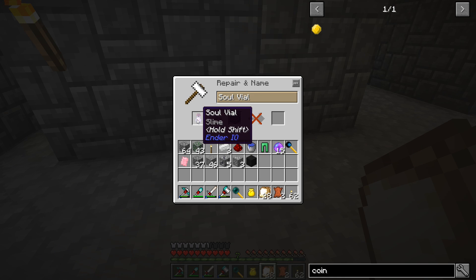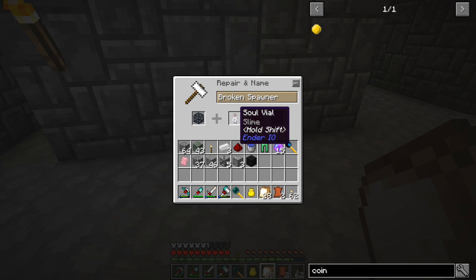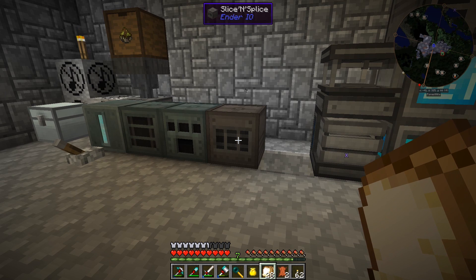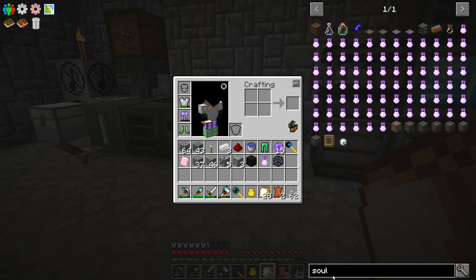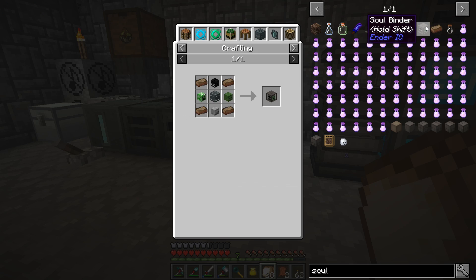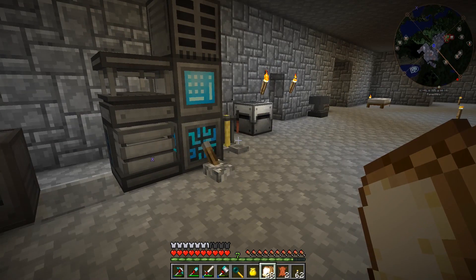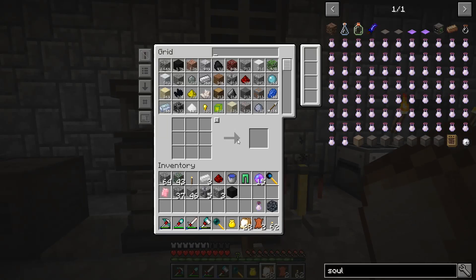Soul vial plus a broken spawner with the slime — it says an X. Am I doing that wrong? Yes, I am doing that wrong. It's been a minute since I've done this. We need the soul binder. So we have to make yet another machine — the soul binder. That's where you combine the broken spawner plus the soul vial together, and then you do the broken spawner plus the powered spawner on the anvil. Let me go ahead and make that machine up real quick.